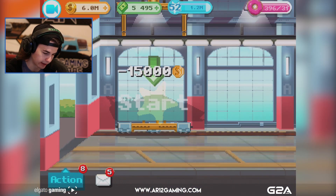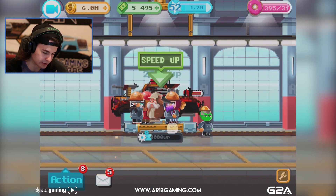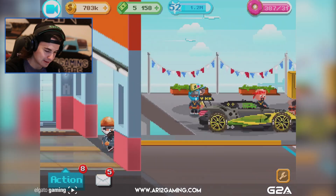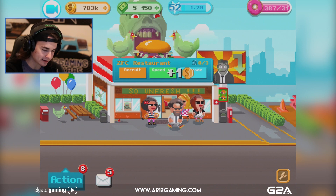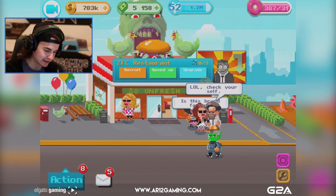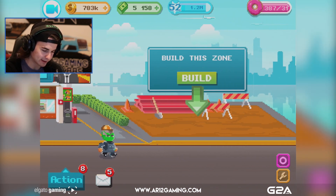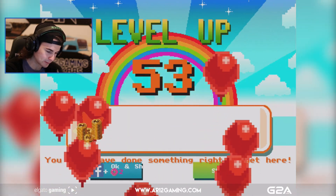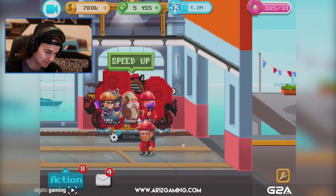Let's start up another car - the proto zero. We'll send two guys back there and get all the others to continue on the Mad Max car. I went in and got a ZFC restaurant which pulls in 18 grand every three hours. I spent a lot of money on it but it looks pretty cool.